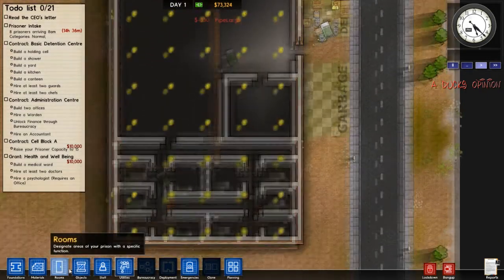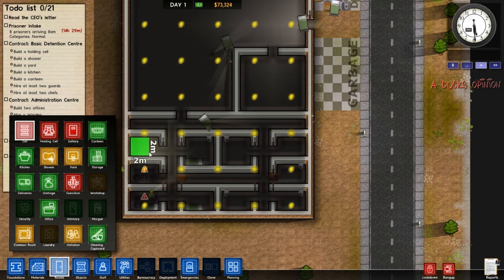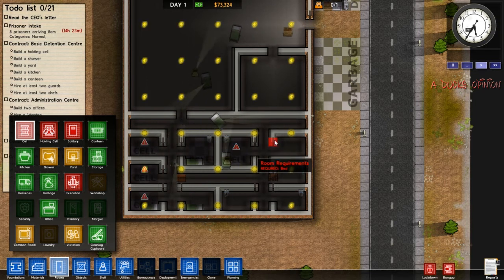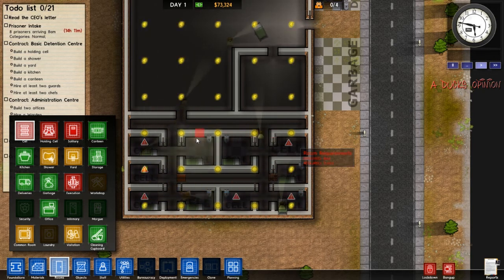Now it's time to actually mark these rooms as cells. As you see, it says you require bed and toilet — all that great stuff. But you can mark them before having this stuff in there and it'll still mark them as what they are. So that's 1, 2, 3, 4, 5, 6, 7, 8, 9, 10 cells. 8 people arriving in 14 hours. We're doing great, but we need to do better.